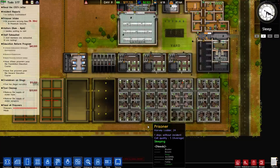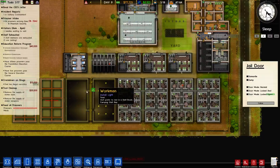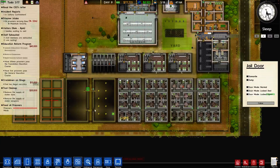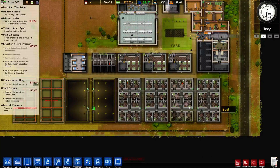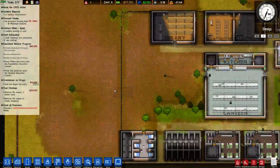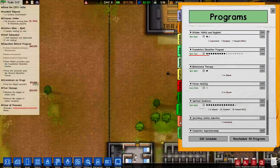These cell blocks are now complete. I'm going to let the workers do some work for a bit, and then jump in with the clone tool to clone these back up. I'm going to build the laundry — there's really no reason not to.